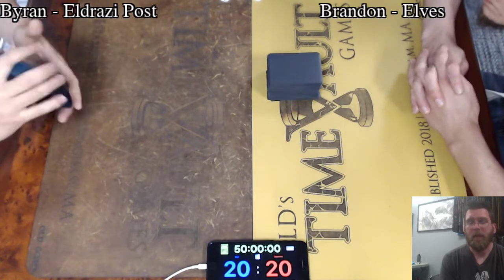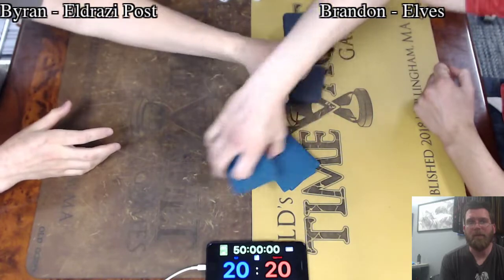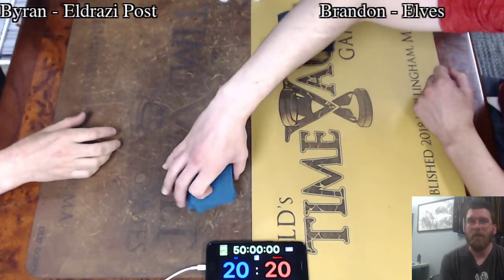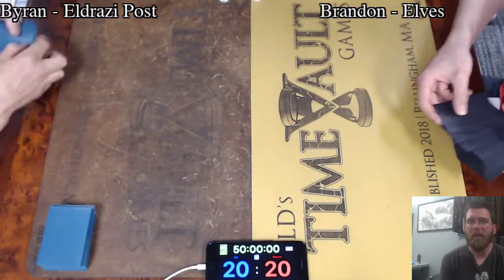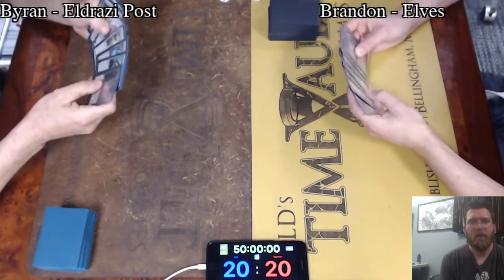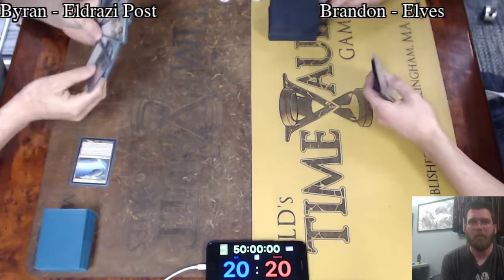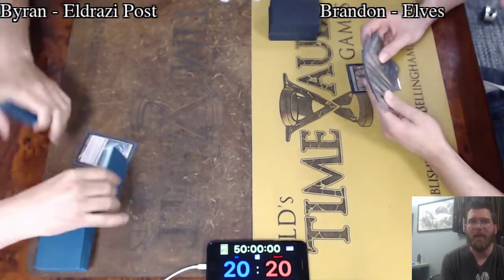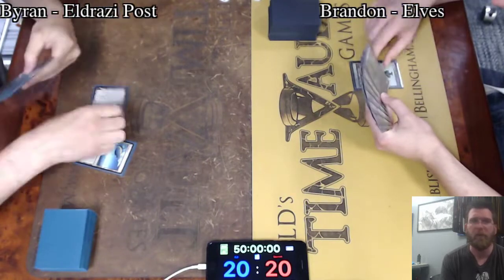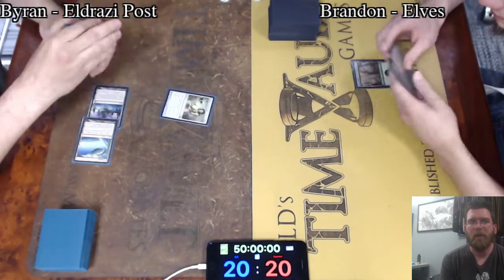Reclamation Sage — an absolute powerhouse in this type of matchup. Anytime your opponent has artifacts or even enchantments that you would potentially want to get repeated destruction of, Reclamation Sage can team up with Wirewood Symbiote to get picked up and put down every time, entering the battlefield to destroy an artifact or enchantment.